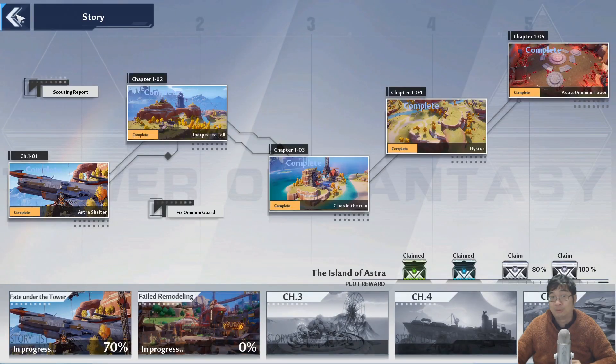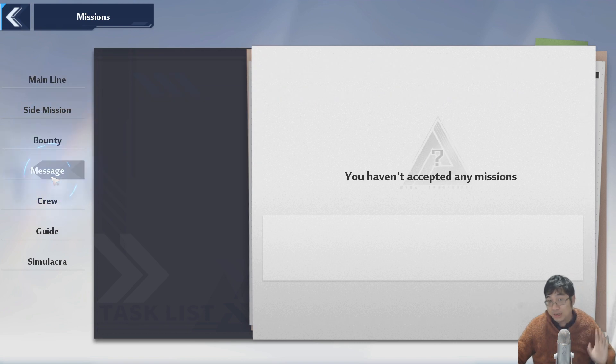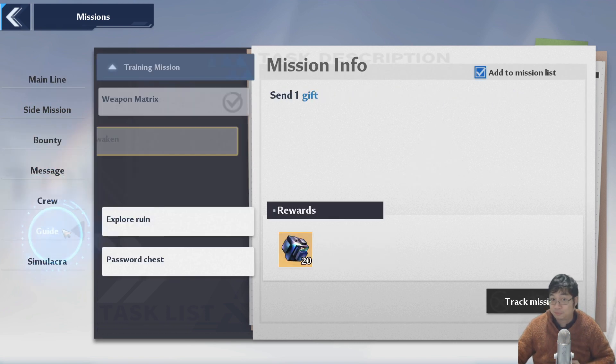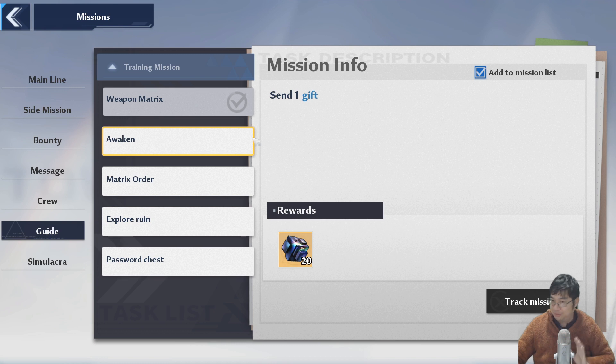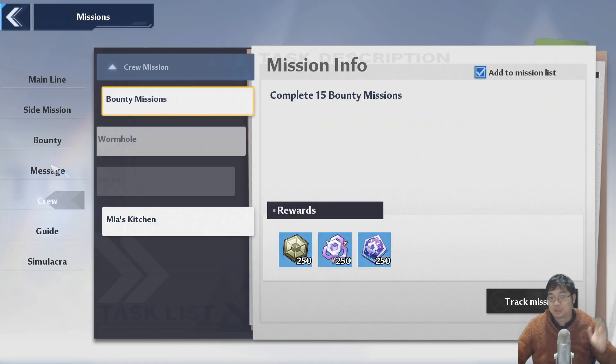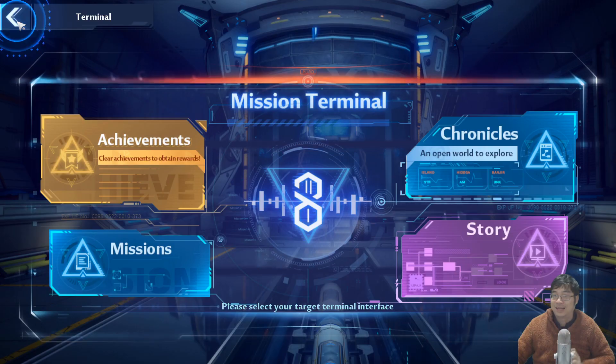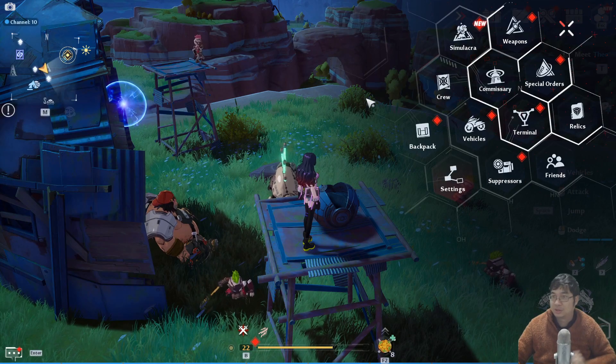You can also track ways to get more dark crystals in the missions section. There are 20 dark crystals for sending one gift — you can go to track mission, send one gift, and get more dark crystals. Make sure to come here to keep track of the bounties, the daily missions, and anything else offering dark crystals each day.